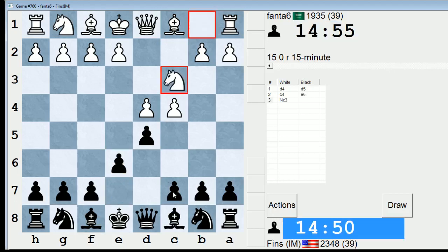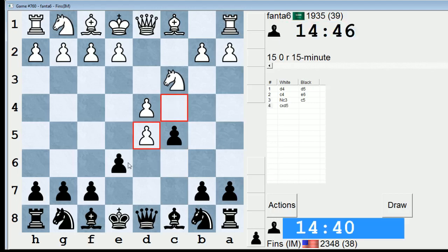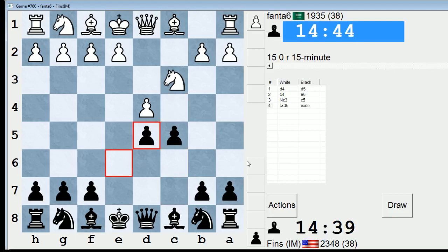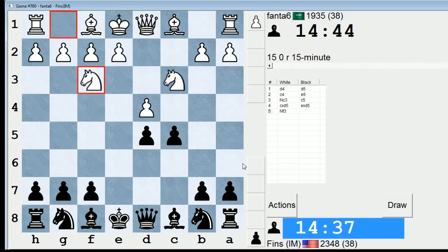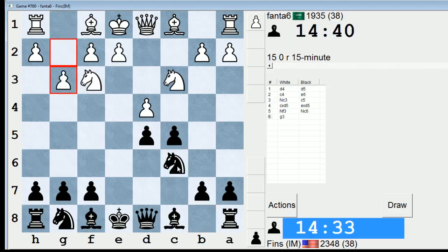I'm actually kind of wanting to play the Tarrasch Defense with C5. Yeah, let's do it. I don't know a lot about this line, but I've studied it kind of off and on over the past several years. There's a really good book published by Quality Chess on this line a few years back, and that has been my primary reference. It's a tricky opening to play because Black often ends up with an isolated pawn, however they tend to get a perfectly fine, really playable position out of it. So this is the main line — White fianchettoing their kingside bishop.